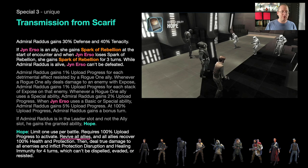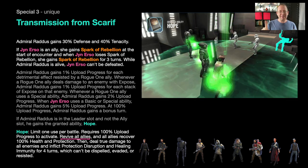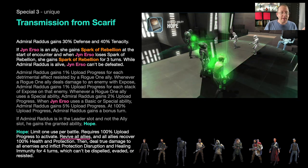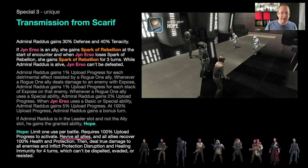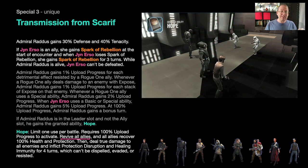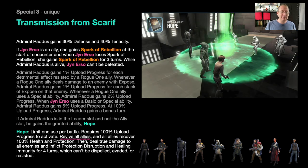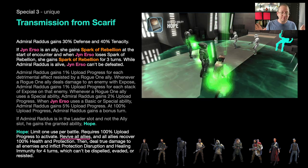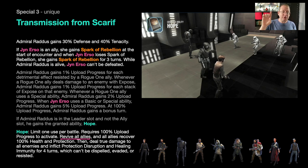Once you accumulate enough uploads, Hope activates — it's a one-time ability. It revives all allies — not just rebels or Rogue One, but all allies — at 100% health and protection. It then deals true damage to all enemies and inflicts protection disruption and healing immunity for four turns, so enemies lose all protection and cannot heal.